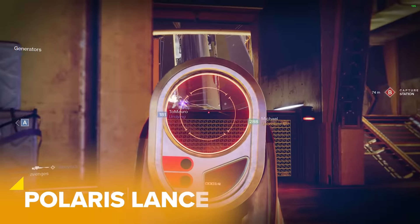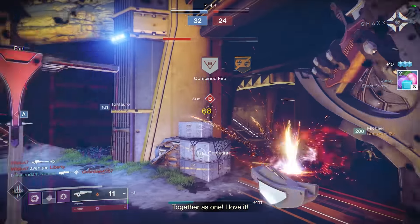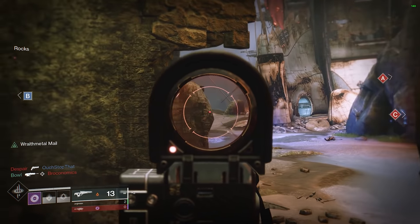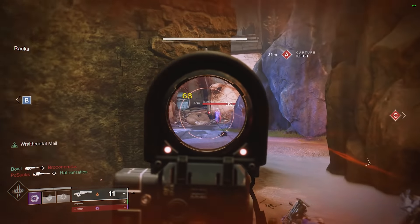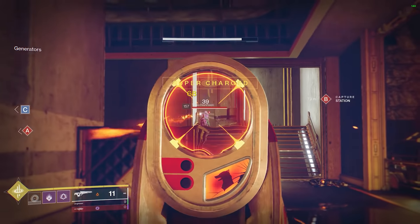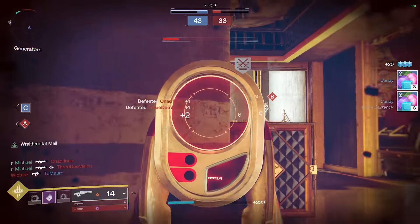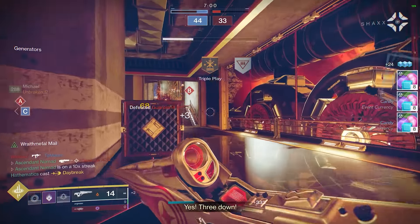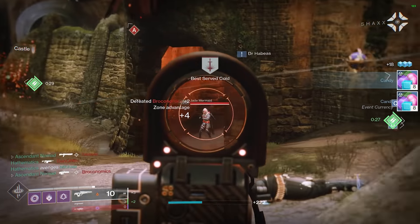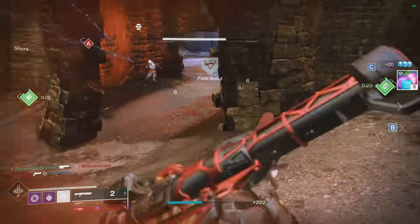The best high impact scout in the game right now is Polaris Lance, but even then I can't really rate it better than okay. It feels and shoots fantastically well, but it's still a scout rifle in a meta defined by hand cannons, pulses and fusion rifles. The Perfect Fifth exotic perk adds a satisfying extra dimension when you hit four crits, especially in 6s, but it's not enough to offset the issues that all high impact scouts face right now. I love using it, but the Crucible doesn't have the room to let it shine.